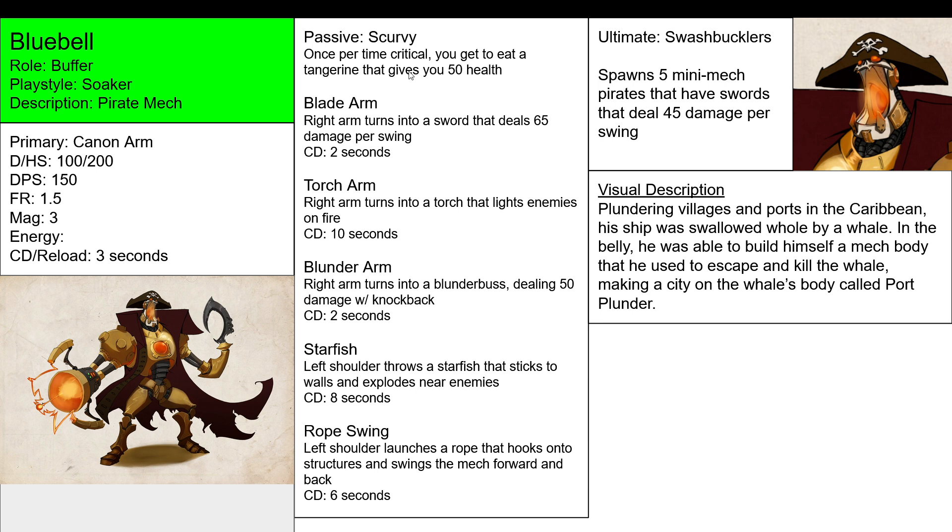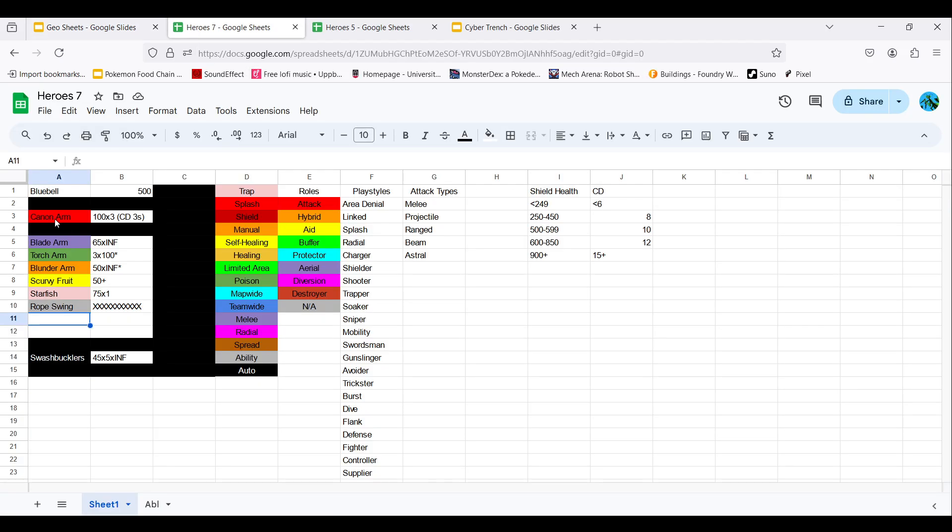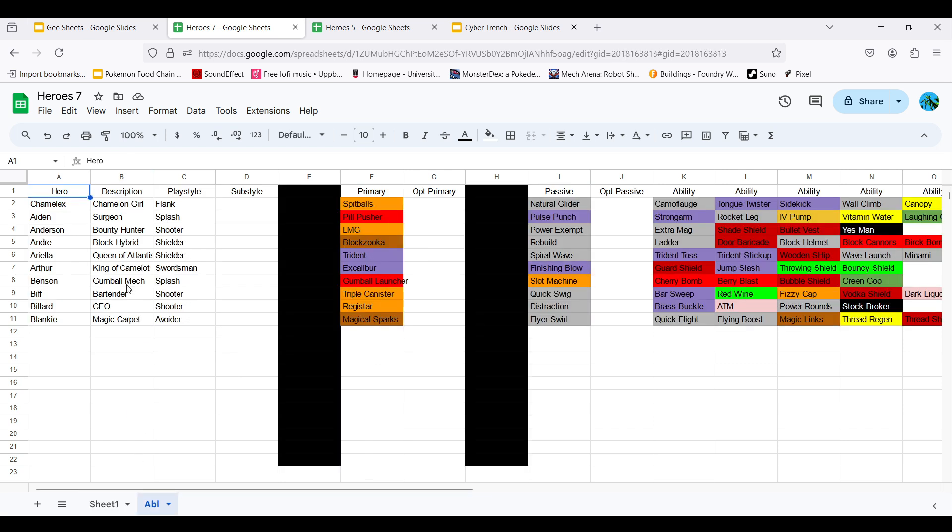Alright, so let's get to the horizontal stack block, and then we'll talk about his story later on. We have our Cannon Arm, which has a three-round mag. We have Bluebell — that's his name. He's a pirate mech, as described. He is a tank, so he's the buffer. His playstyle is Soaker, because he can heal himself.